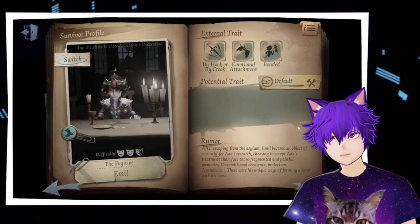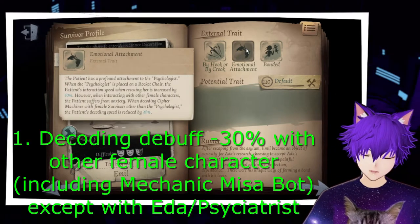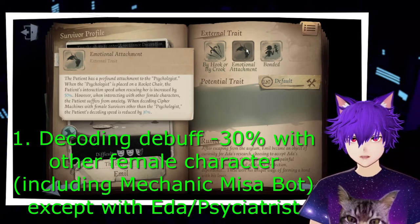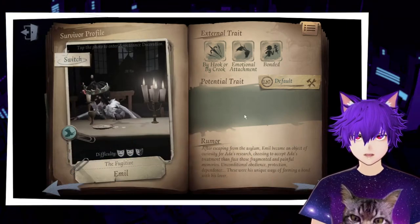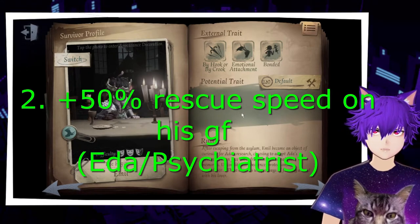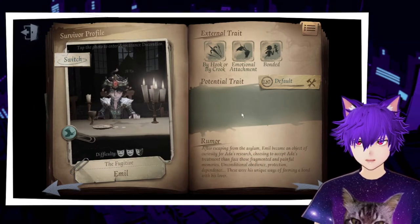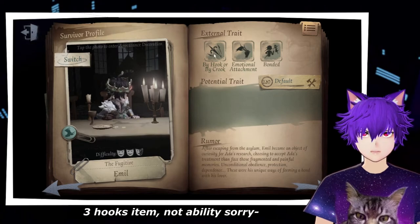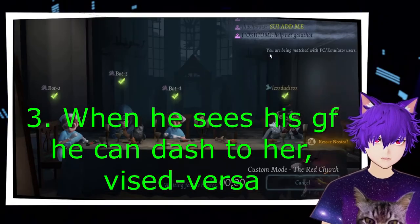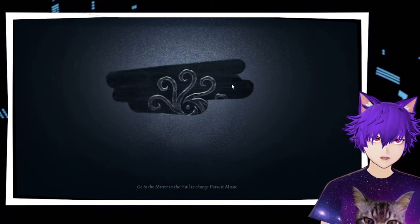First, let's understand what the Patient can do. He has a skill where if he decodes with another female character — not Cyclotree or Ada — he's going to get a 30% decoding debuff. But if he decodes by himself or with a male character, it's fine. For example, if he decodes with the Female Dancer, he gets the 30% debuff. He also has his hooks ability, and a bond skill where if he sees Ada, he's going to run to her.